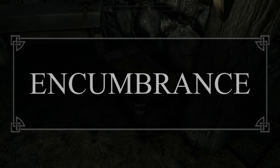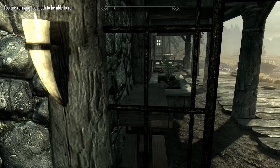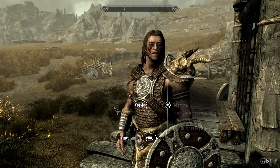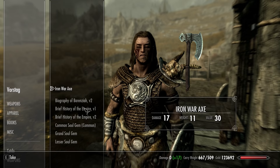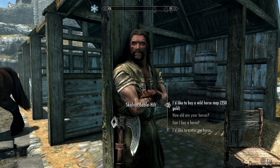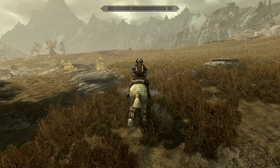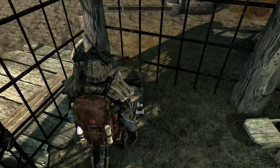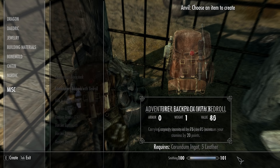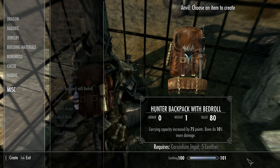Looting is a major aspect of Skyrim, and so is carry capacity. Sometimes you'll go over that capacity and wonder what to do when over-encumbered. Using companions as a mule is an option, but what if you're a lone wolf or your companion is already loaded down? If you have a horse nearby — and Anniversary Edition comes with wild horses you can find using a map from horse merchants — you can ride the horse at normal speed while encumbered and also fast travel with it if you're not in survival mode. Everyone also likes more carry weight, and backpacks provide 75 extra carry weight with optional attribute or skill boosts depending on which backpack you use. They're craftable under miscellaneous at the forge, but backpacks have also been added to the loot pools of dressers — so check the dresser drawers next time you're clearing a location.